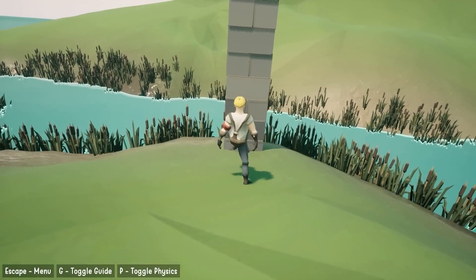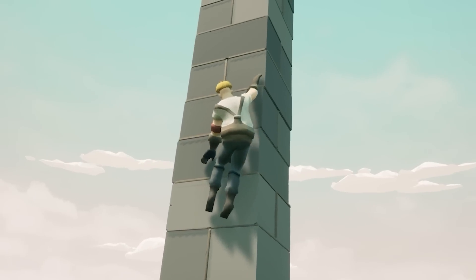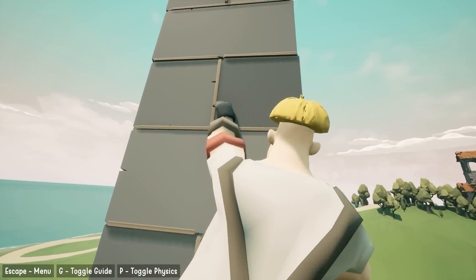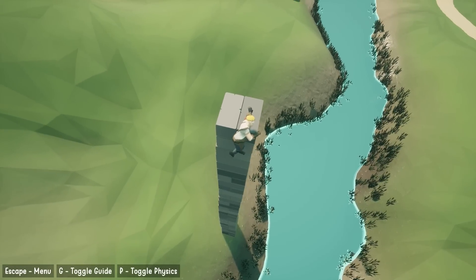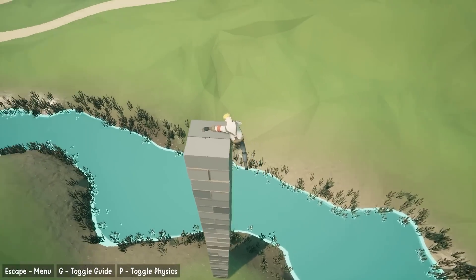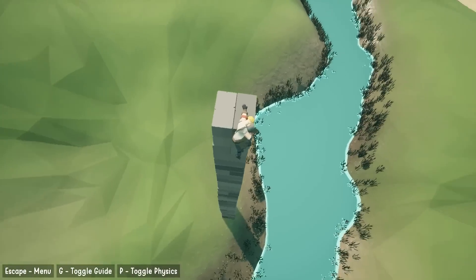From down here it doesn't seem to be moving too much, so let's climb up to see if there's more movement at the top. We are nearing the top — pull ourselves on. It's not actually too wobbly; I'm trying to wobble it myself, swinging my legs a bit. I think because I used mortar it's sturdier than it looked — maybe if I didn't use mortar we may have been in trouble.